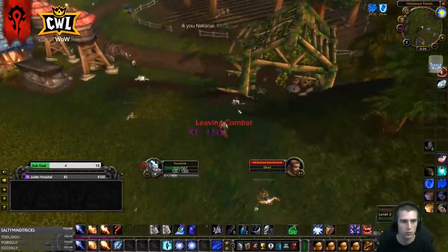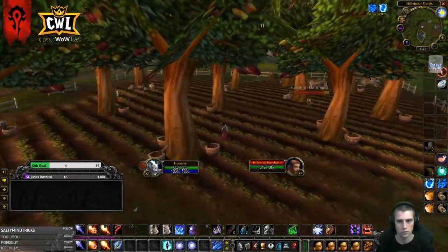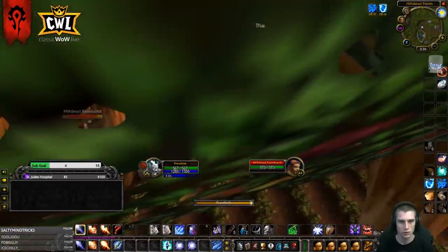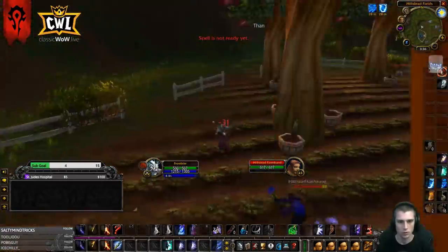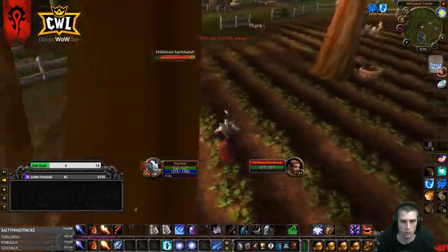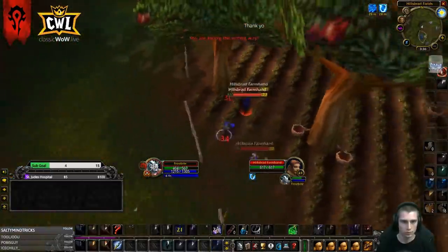Once you get to a higher level you're going to be able to do a lot bigger pulls. Those last two pulls were only four mobs, but you're going to be able to do much bigger pulls. I'm going to show you one more pull at a low level — rank 1 frost bolts, body pulls, rank 1 fire blast to gather them up, and then you frost nova them.